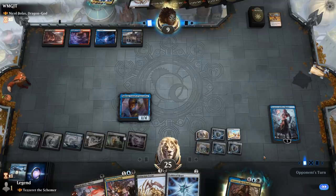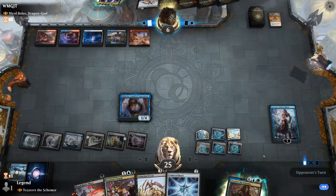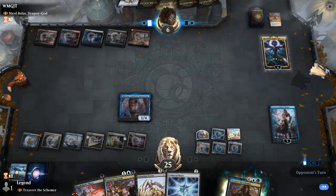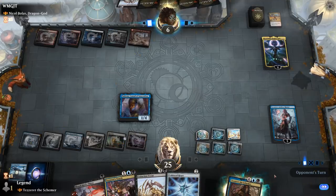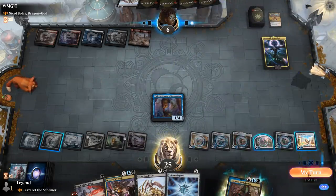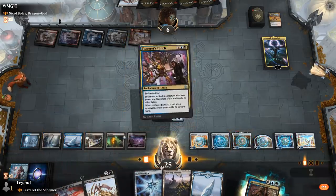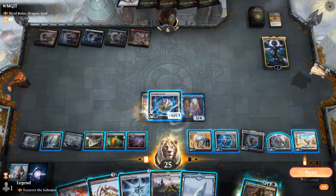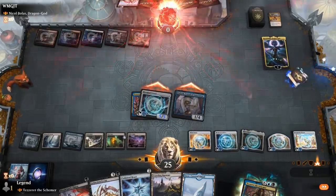Opponent falls to six to play Shadowspear untapped, so they could play Nicol Bolas here. But now they should be dead to Tezzeret's Touch plus Blinkmoth no matter what they kill. Takes out our planeswalker. Draw an extra card with Padeem, and let's finish them off with a Firemind Vessel. Sweet, on to the next one!